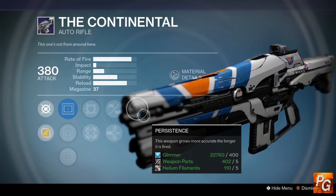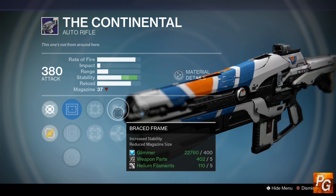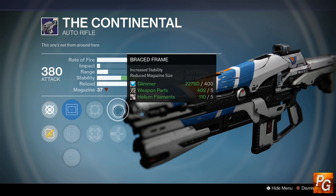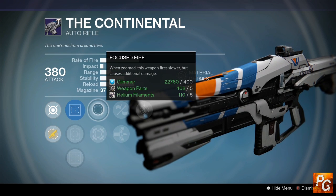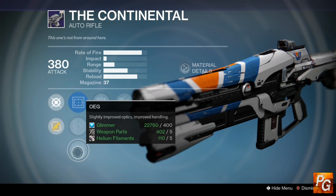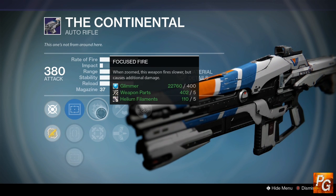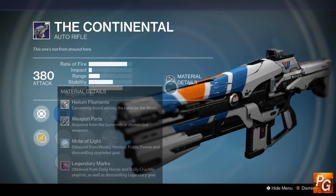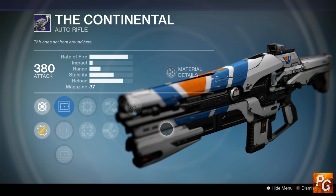The Continental auto rifle being sold by the Vanguard Quartermaster this week looks pretty interesting. We have Persistence — this weapon grows more accurate the longer it is fired — Braced Frame which almost maxes out stability, or Armor Piercing Rounds. I would go with Braced Frame here even though it reduces the magazine. We also have Focused Fire or Hip Fire — Focused Fire being my favorite. For sights: Reflex, Steady Hand IS, and OEG — Steady Hand IS being my favorite. Combine Steady Hand with Focused Fire, Braced Frame, and Persistence and you have a hard-hitting auto rifle that could be very good in the Crucible or okay in PvE.